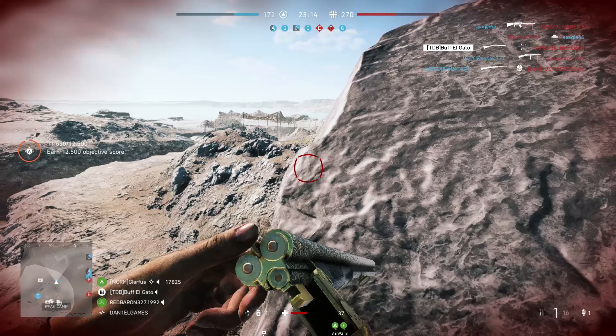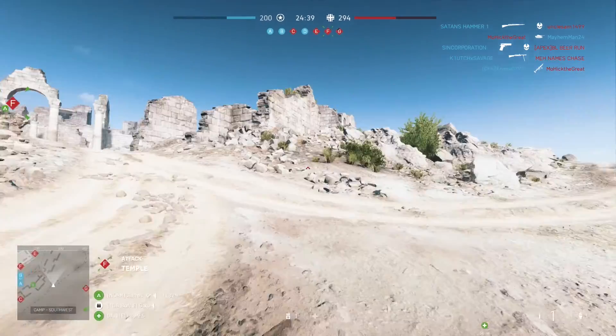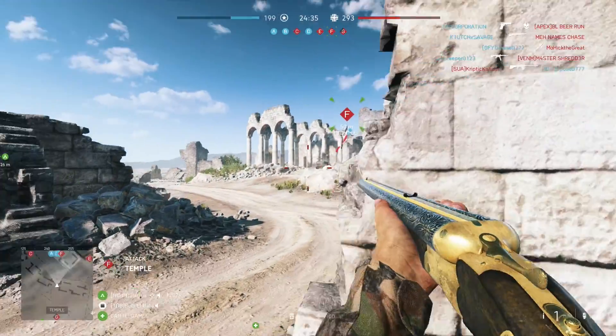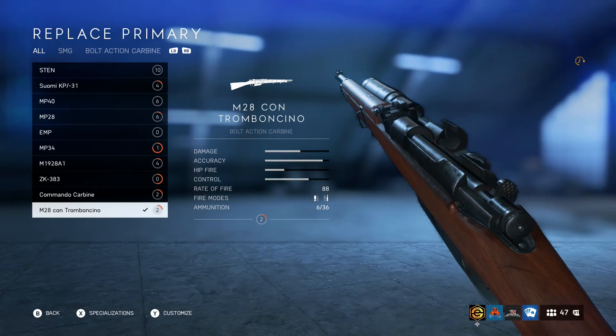If you hold the Y button, it'll switch from shotgun to rifle and back without any kind of pauses or glitches. And I'm going to show you what this gun can actually do once you do this. This gun is destructive up close and far away. Everybody thinks you have to get up close with a shotgun — as you can see here, I'm probably about a good 100 yards, and I drop him.